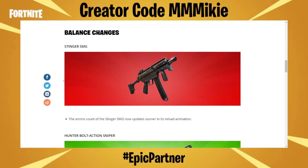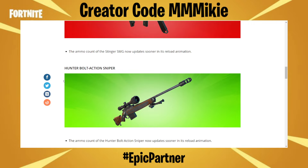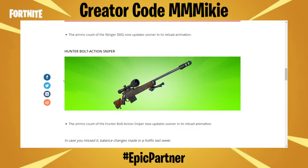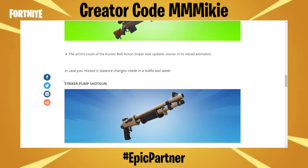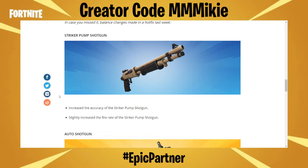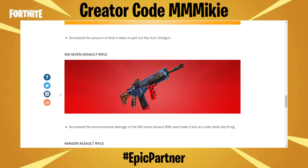Here are the balance changes. The Stinger SMG — the ammo count now updates sooner in its reload animation. The Hunter Bolt Action Sniper Rifle — same thing, the ammo count now updates sooner in its reload animation. In case you missed it, balance changes from a hotfix last week: the Striker Pump Shotgun had increased accuracy and slightly increased fire rate. The Auto Shotgun decreased the amount of time it takes to pull it out. The MK7 Assault Rifle had decreased environmental damage and is less accurate while hip firing.